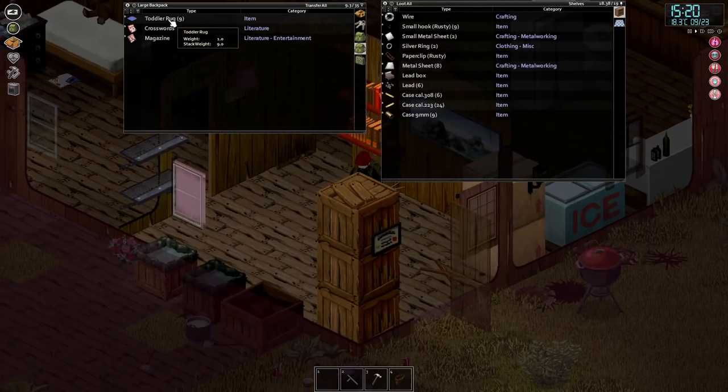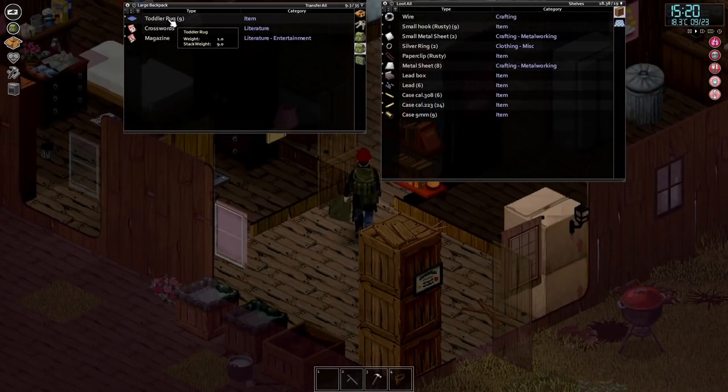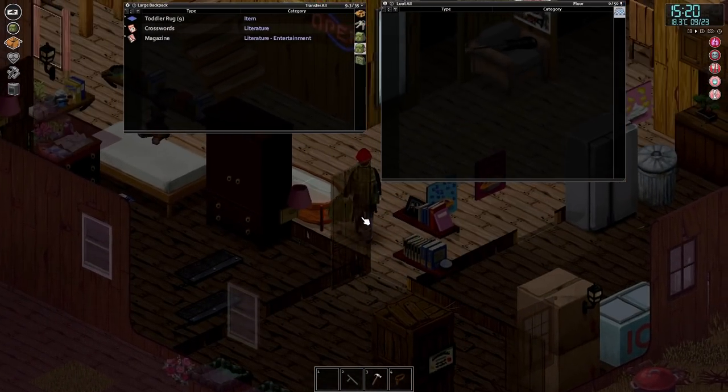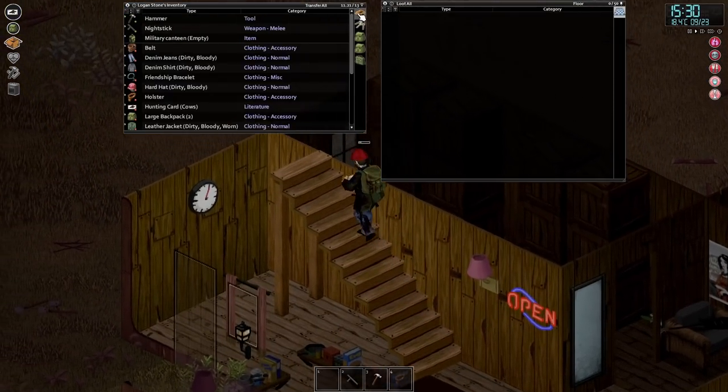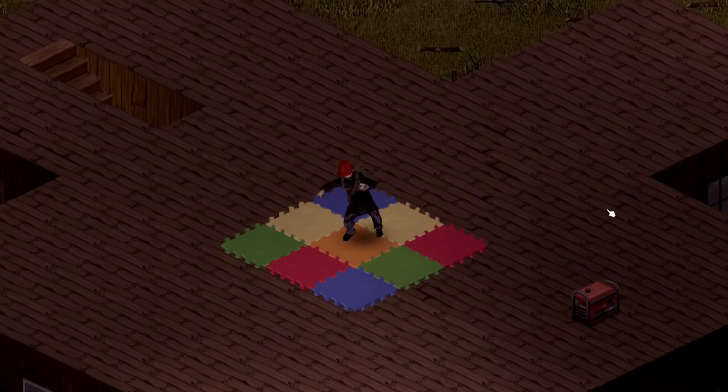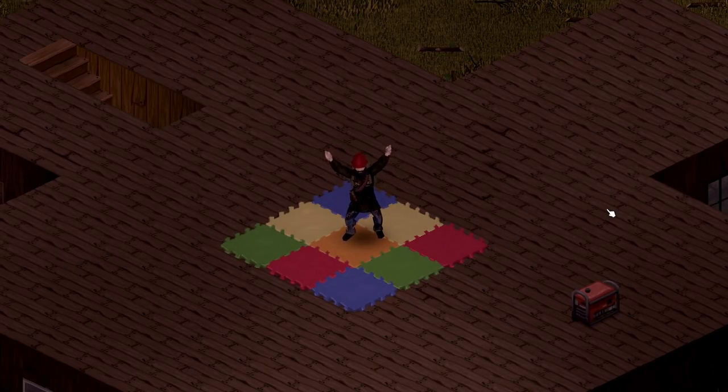We do have the toddler rug as well, which I think we're going to have to put on the top floor as just a dance floor. I'm going to put that down now before anything else because we need dancing - we need a dance floor. There we go, and we can finally do the YMCA dance on our dance mat. Amazing!